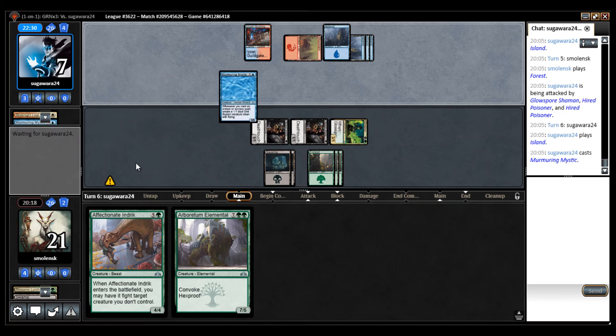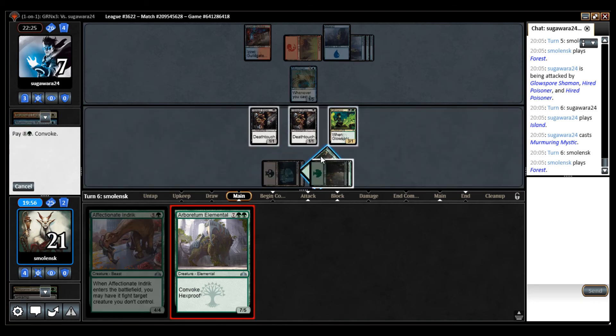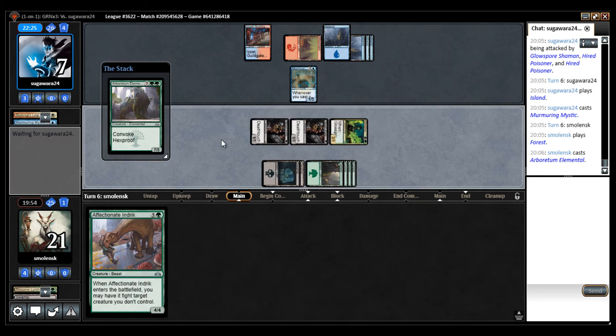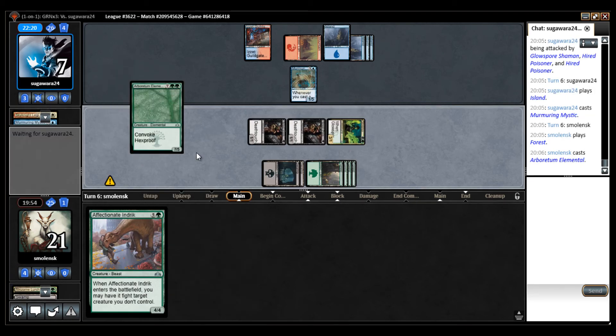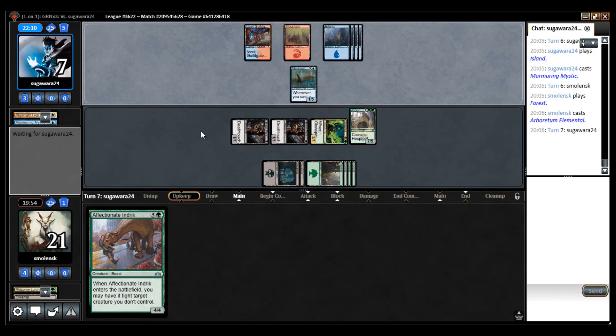Absolutely okay — he has two of those, that's not good for me. If I attack here we can have a spell and then... I'm going to cast this, hope he doesn't have this thing for the stroke. That was bad — I don't think you want to play this in this set. That was bad, I don't play around that. He didn't have a spell end of turn — that's nice.